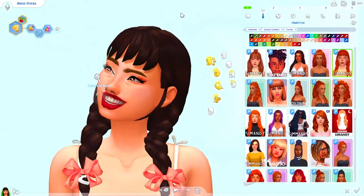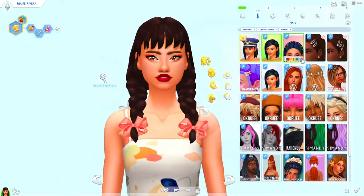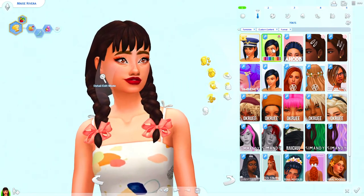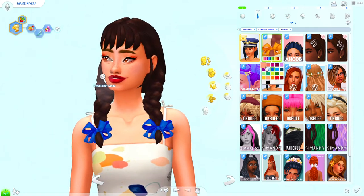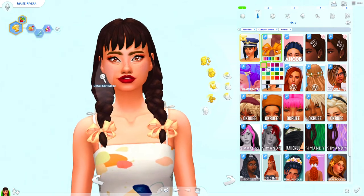The next hair is also by SimAndy — these cute little braids. I love the little fringe so much. They also come with a bow accessory, which is optional. You can see all the swatches the bow comes in. It's just such a cute, pretty hair and I love it a lot.